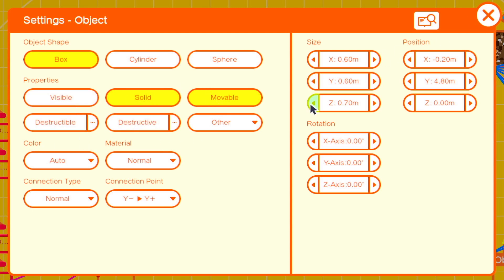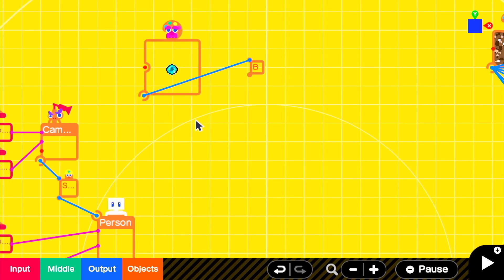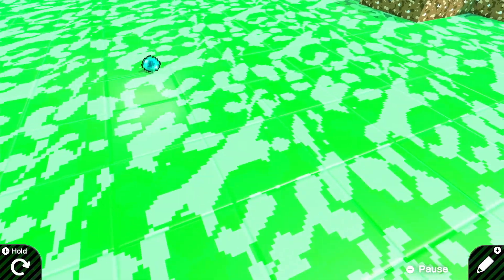We'll also decrease the size — I ended up with 0.3 — just to see what it would look like. Then we'll go into the game and just make sure that the pearl looks reasonable.